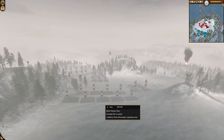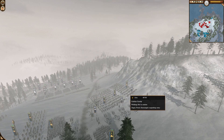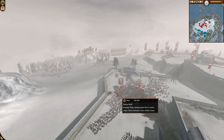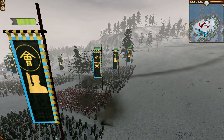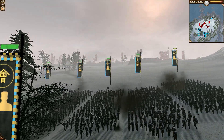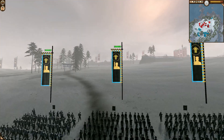Looks like you got the Aizu on the front rank and the Satsuma in the back, so the Aizu are going to be the ones that have to take the damage and the Satsuma will take all the glory. Basically, this is the way that siege battles always start — one side is going to try to get up to those castle walls as fast as possible while the other side fires at them and does as much damage as possible.